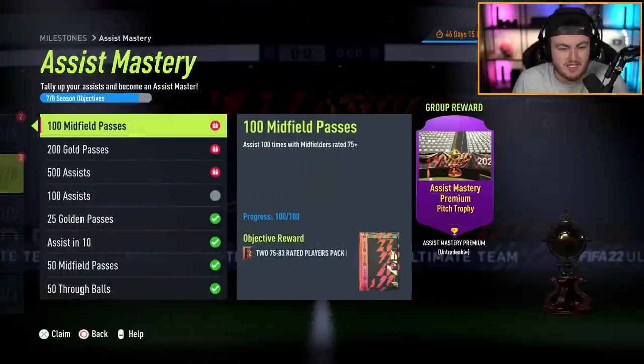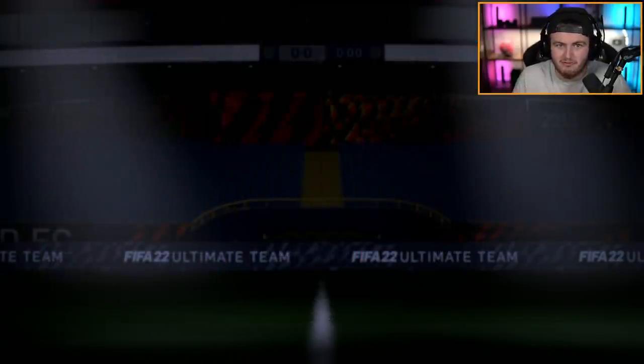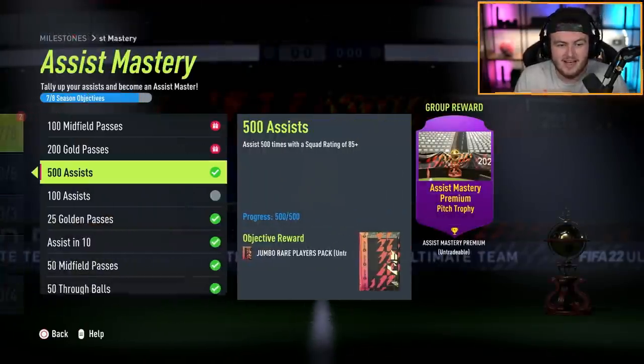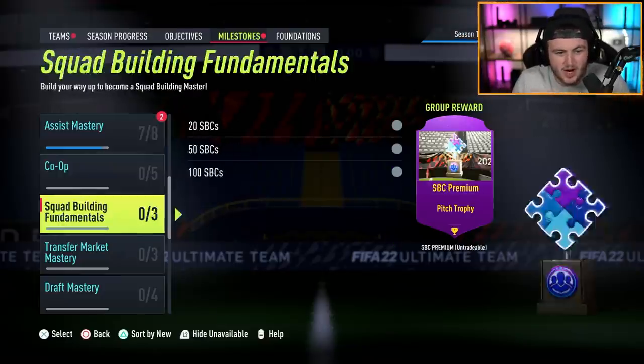And then for assist mastery, if you're getting 500 assists, you get another 100k pack. It's really easy. It's not necessarily quick - it did take me about 12 or 13 squad battles games, which is very long when you're playing and scoring loads of goals against a difficult team. But I think it's worth it.